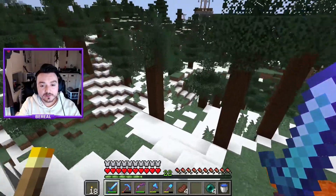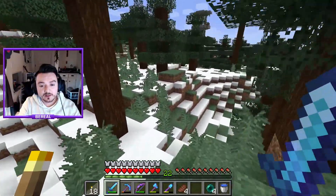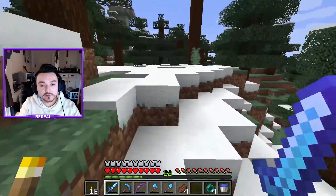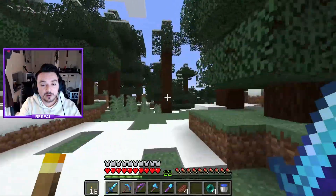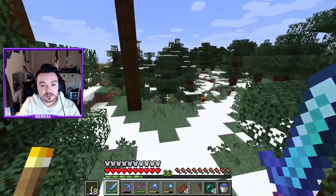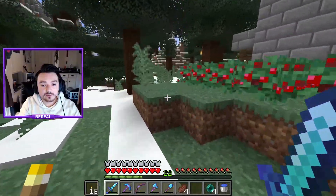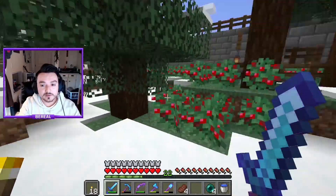I can give you guys a quick little tour of this area. I think it looks cool because it looks like a snowstorm came off of the mountain, or like there was an avalanche and the snow came all down here and got my village. And it's nice because it adds some character. It looks more like a taiga biome as opposed to before.